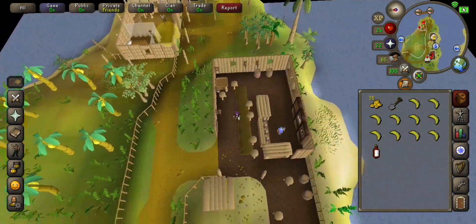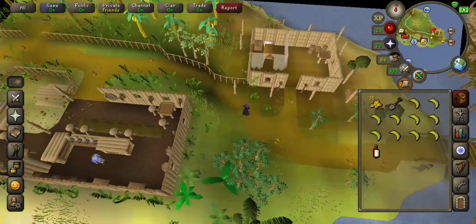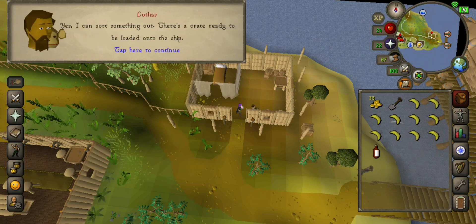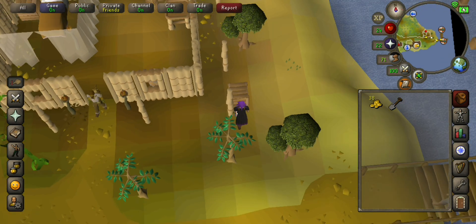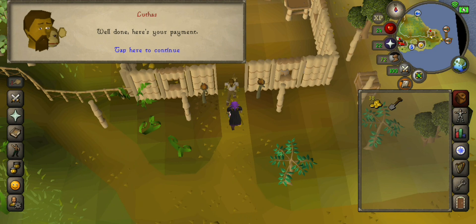Come south to this hut and talk to Lufus. Select 'Could you offer employment on your plantation?' Fill the crate with bananas, then use the Karamja rum on the crate. Come back and talk to Lufus and fill the crate with bananas again.